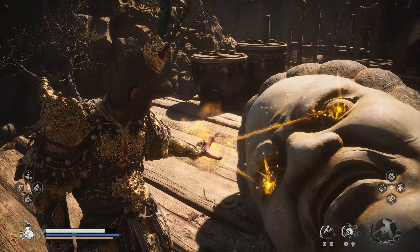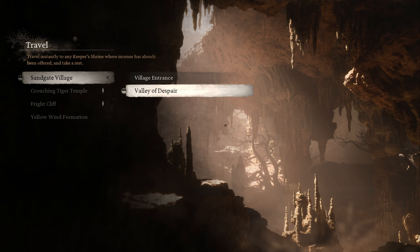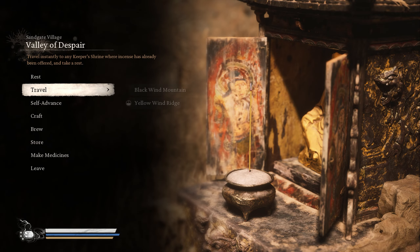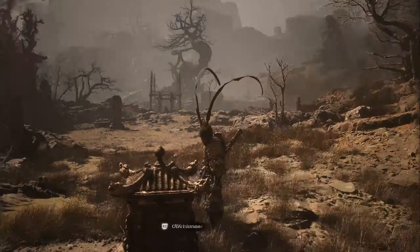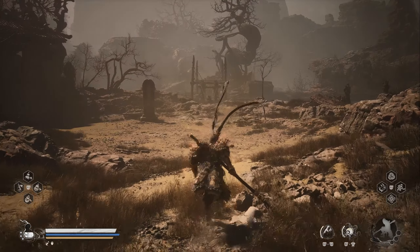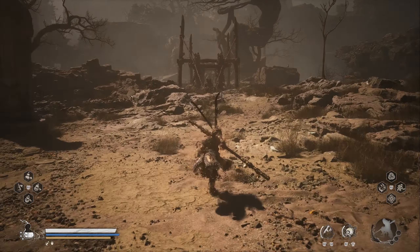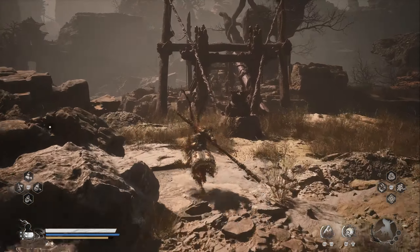First of all, travel to the Valley of Despair. By the way, this is in chapter 2. If you collect all 5 of them, you will have a great boost in your stats — the HP, Stamina, and Mana — which is pretty useful.